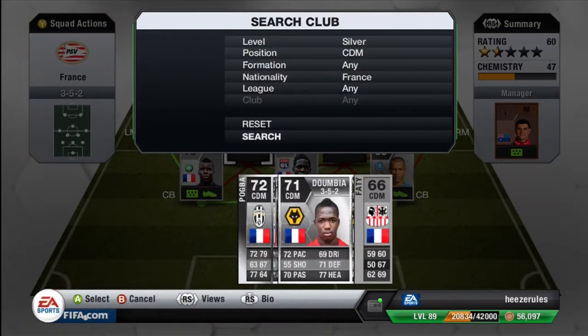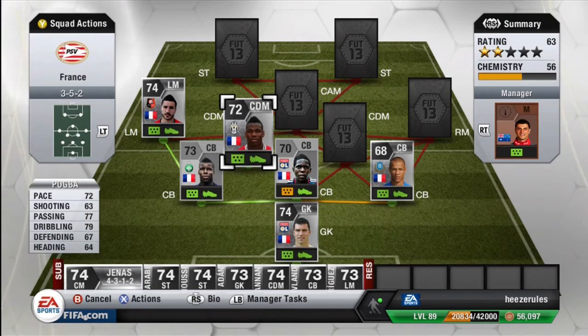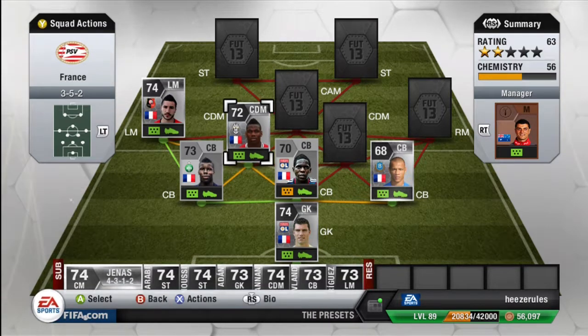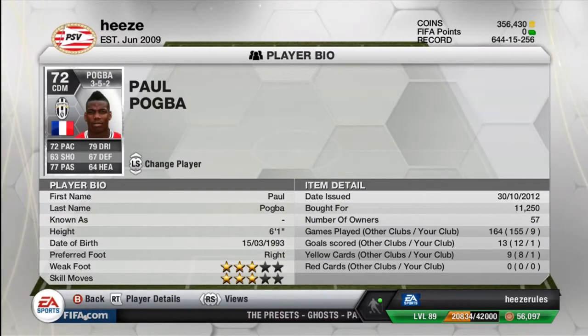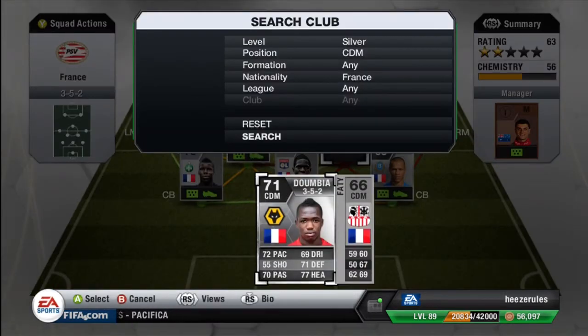The first center defensive mid is Pogba. Pogba is also a beast — he got a gold upgrade because he's performing really well in the Serie A at the moment. 72 pace, 63 shooting, 77 passing, 79 dribbling, 67 defending and 64 heading, so he has really decent stats. He's 6 foot 1 as well, so he's pretty tall. 3 star skills and 3 star weak foot. He cost me 11k, he's got one goal for me, and he plays for Juventus.